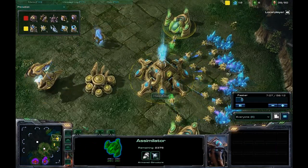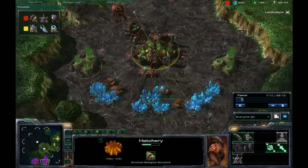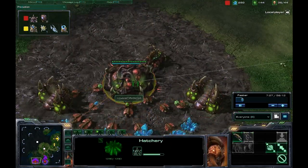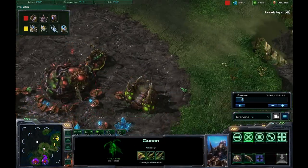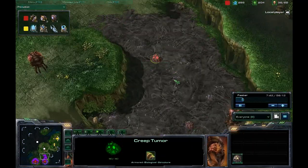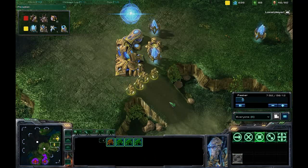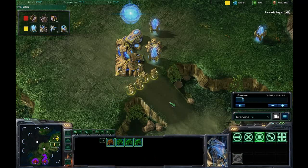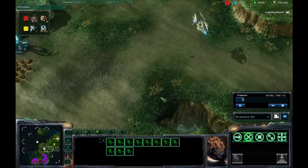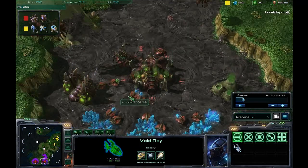Another gateway and assimilator going down for Hasu — he has a healthy amount of probes mining minerals and gas. Demaga is getting his expansion up and running with a queen at both the expansion and main, able to macro up effectively using spawn larvae. Any extra energy can be used to spawn creep tumors to expand the creep, which is super crucial for Zerg because creep gives a speed bonus for any ground units moving on it — very key when chasing zealots with charge.